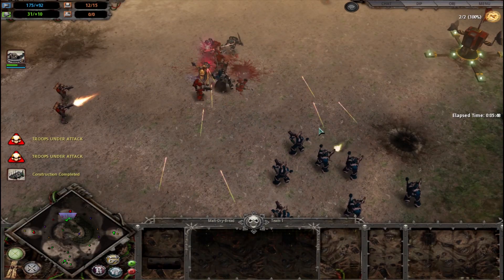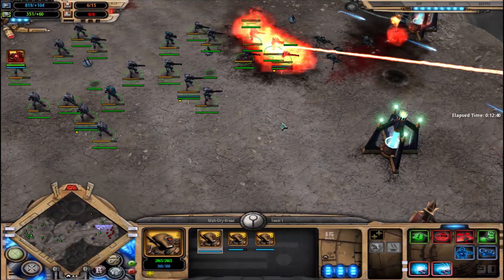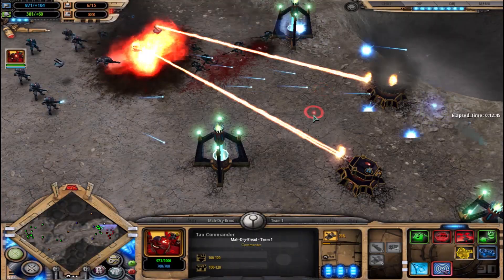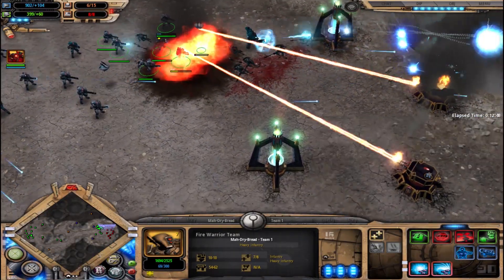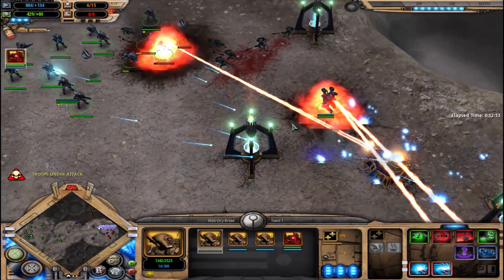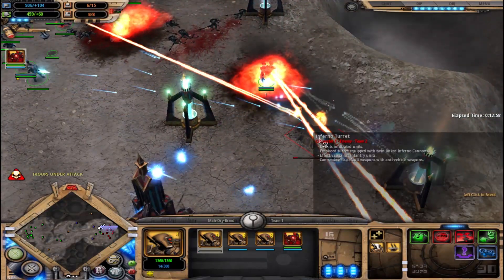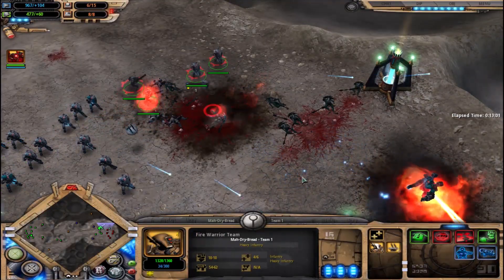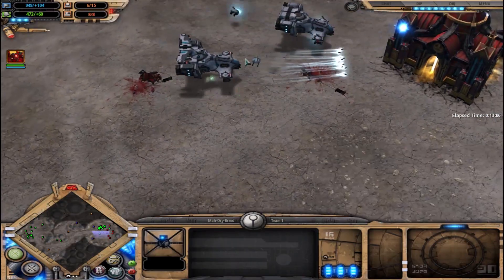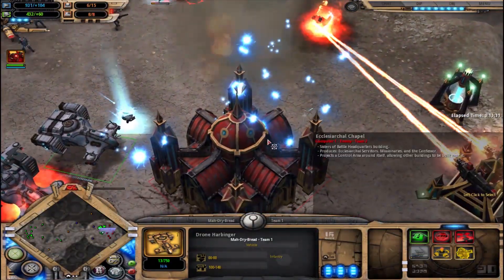Tier 2 is also when most teams get their second commander. If you manage to get significantly more land in early game than your opponent, you may be able to fund getting both commanders, a vehicle or two, and a decent-sized force with a complementary infantry force. If you find yourself in this situation, don't let it go to waste — attack with it as much as you can. If you need to pull out, hit a less defended spot, but don't let up. Keep them on their toes, always cleaning up messes rather than building up forces. Every time they have to rebuild, that listening post is even more resources down the drain that could have gone into making their army as good as yours.